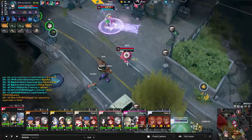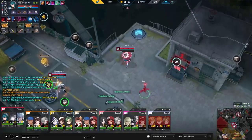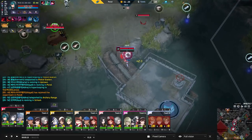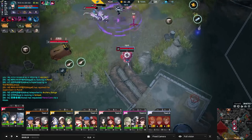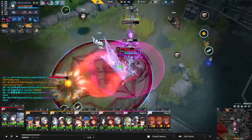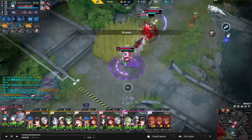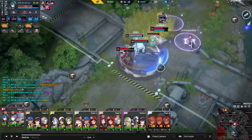One interesting thing about Bianca's ultimate when doing an engage style: a lot of Biancas will go for Q into auto attack to get a root and then follow it up immediately with the ultimate. We did see it there — not as aggressive as expected — but normally you'll see them land the root and then try to go in for an ultimate engage on top of the target they set up the CC on.